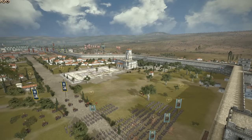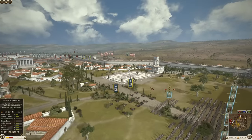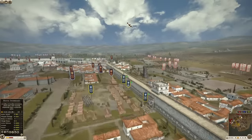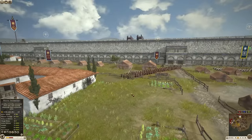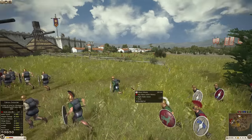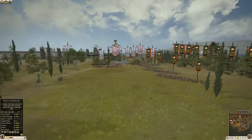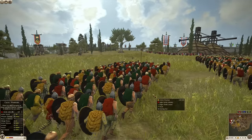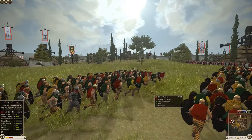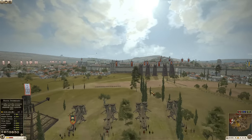Let's quickly look at the factions here. We're at the grand city of Athens, a fan favorite of settlements. We have the Armenians, Pontus, and the Macedonians defending. On the attack, we have the scary and very powerful Carthaginians, and then way over on the other side, we have the Seleucids and Arvernes. So we've got a nice mix of all kinds of different cultures and factions fighting it out today. It's going to be a lot of fun, so sit back, relax, get some snacks and drinks, and enjoy the battle.